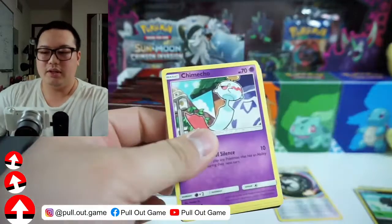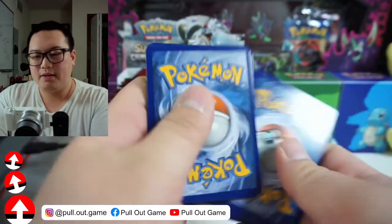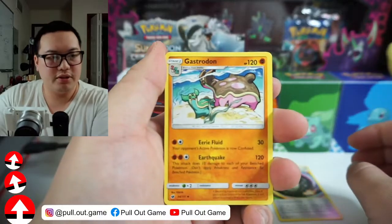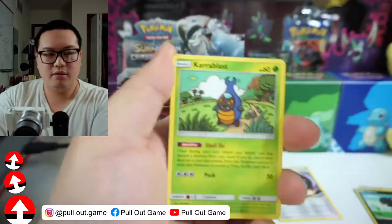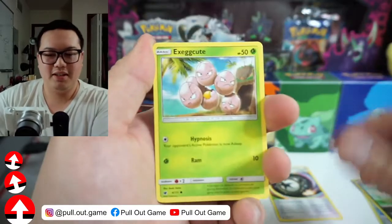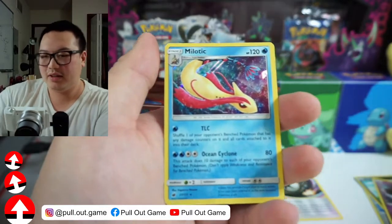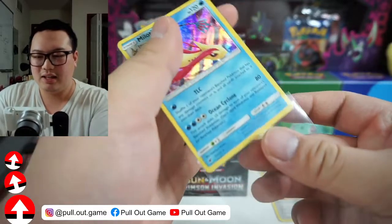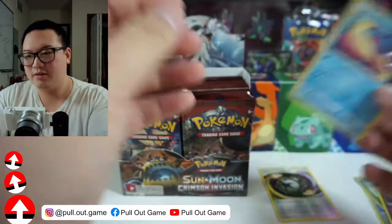Chimecho. I do wonder if this set does have the regular six to eight ultra rares in this booster box like most other booster boxes. People complain about this set so much that I even have to question that. But — ooh — Milotic! Milotic, one of my personal favorites. Yes, cool!